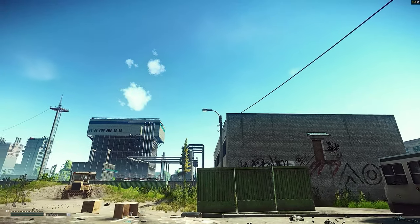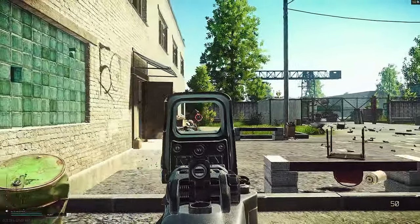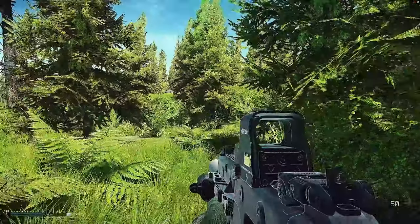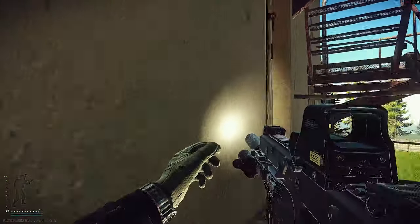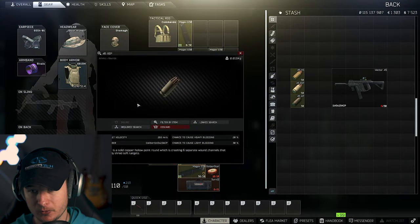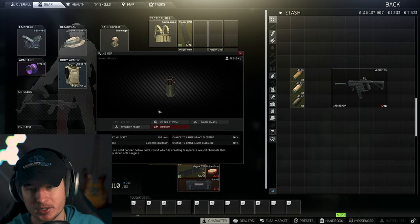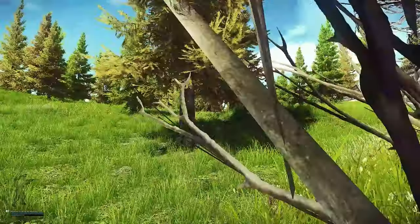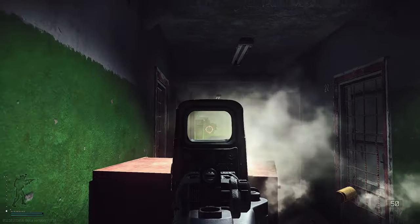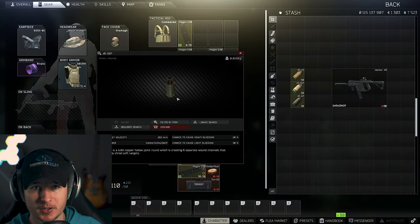For a fully automatic weapon with decent recoil, the .45 RIP is the best of the best. You have 127 damage, which is a lot, plus a very high bleeding chance. The second-best RIP round is the 9mm RIP with only 102 damage — a big difference. Early on you can also use Hydra Shock, which has around 90-something damage and still a high chance for heavy bleeding, but the Vector 45 RIP is a beast.